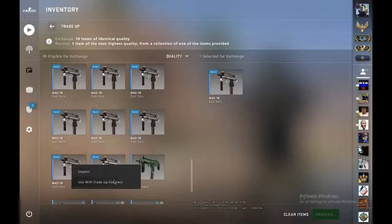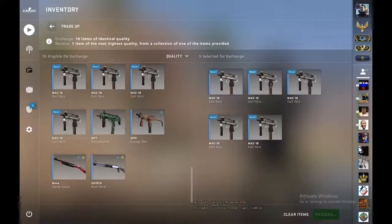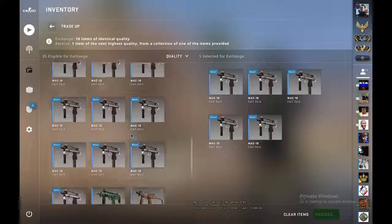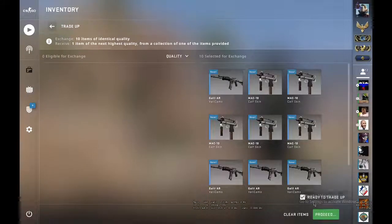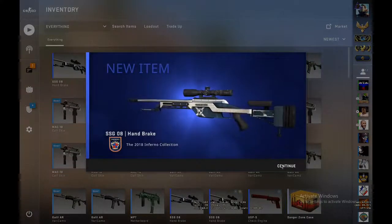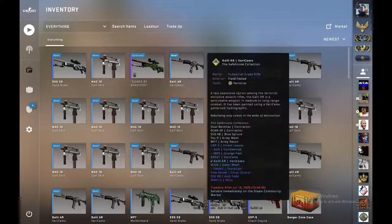Let's put the skins in — here's one, two, three, four, five. Let's just check if it's real. Okay, we move from the trade-up. One Galil Very Camo — five okay. Let's hope for a dope skin! We got the Handbrake — nice! First one, we made profit.